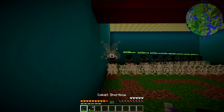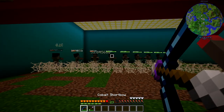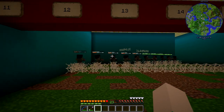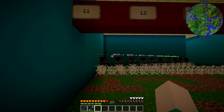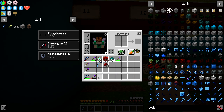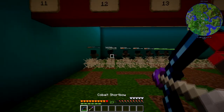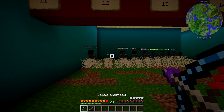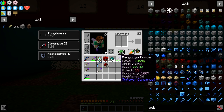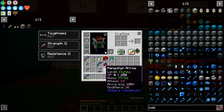Here is the bow we just crafted. I've got some target dummies out here — it does 31.8 damage, as you can see. That's a good amount of damage; it'll one-hit most mobs: blazes, creepers, zombies, skeletons. Now let's check out the arrow with bone on the shaft — as you can see, sometimes the arrow splits into two. It's a cool effect.